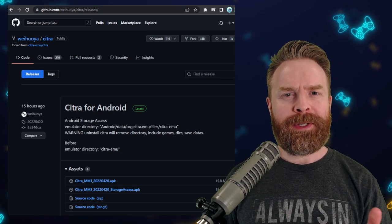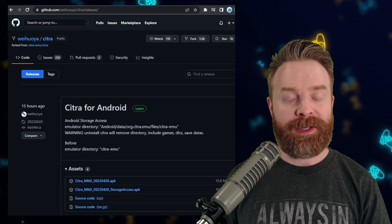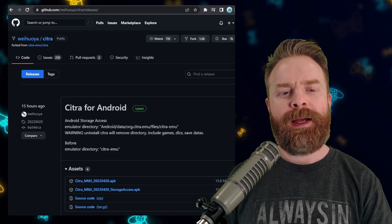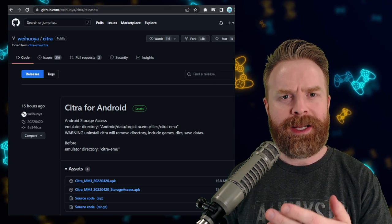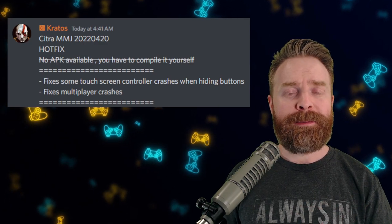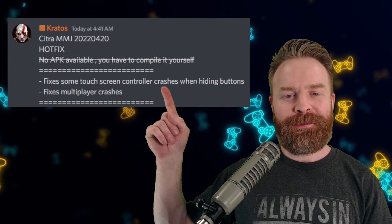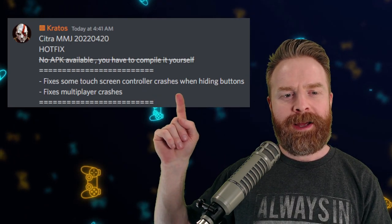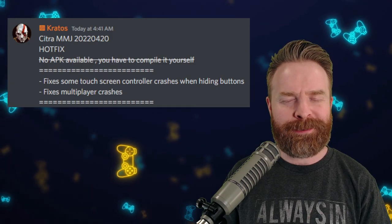Moving on, we're talking about 3DS emulation on Android with Citra MMJ. Citra MMJ is not available on the Google Play Store — it's a fork of Citra designed for performance, and it just got updated again. Yesterday we covered a minor update, and today it's got a few bug fixes. I'll leave a link to the GitHub page in the description below where you can pick up the APK. It's 100% free and 100% safe. The two fixes are: it fixes some touchscreen controller crashes when hiding buttons, and fixes multiplayer crashes. So if you are using Citra MMJ, you might want to pick up this update.